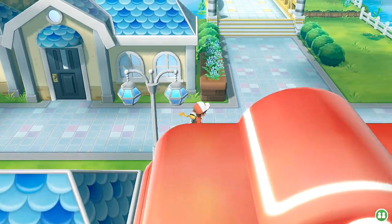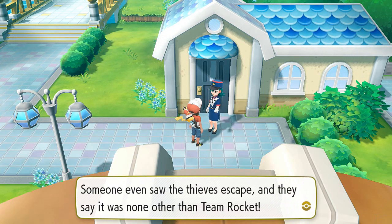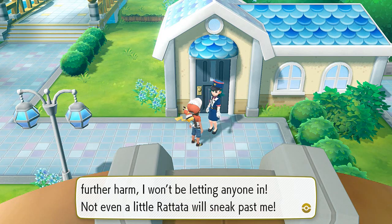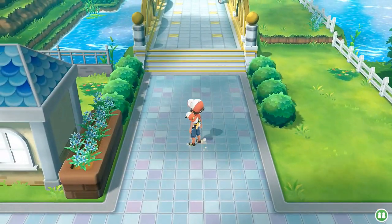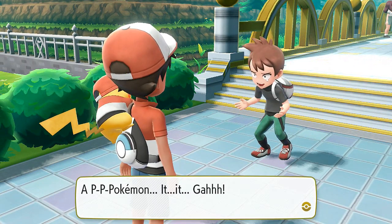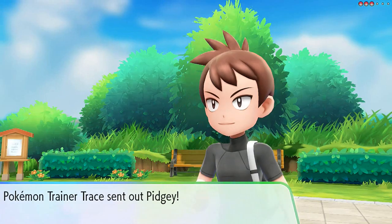There's Officer Jenny who says someone was robbed - the thieves were none other than Team Rocket. She says she won't let anyone in, not even a Rattata. Then our rival Tracy shows up and challenges us to a battle.